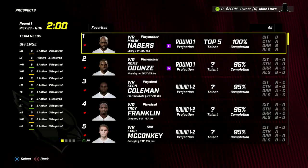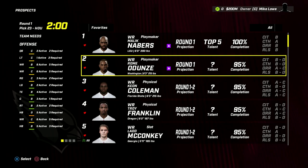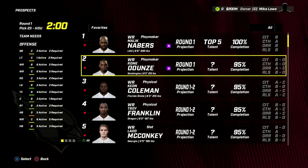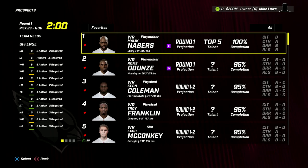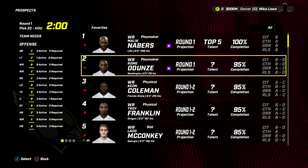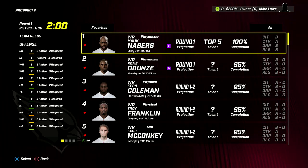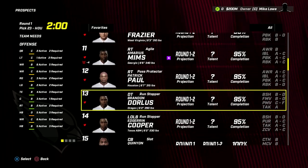We're five picks away from when we pick again in the first round. Looking at my favorites list, we still have Neighbors - a guy we were considering picking 4th overall. There's also Rome Odunzi, a receiver out of Washington. These are the only two guys with a pure first round grade. With Neighbors being a top five talent, it'd be a dream scenario to have him fall to us. I wish Madden CPU teams would make trades in the draft, because I would allow myself to do it - right after Harrison Jr. went, I'd try to trade up a few spots to grab Neighbors.